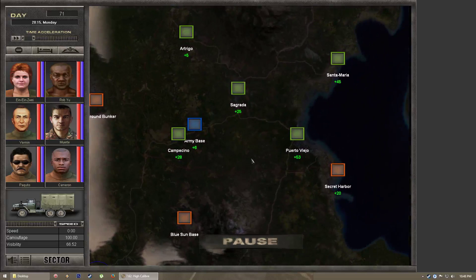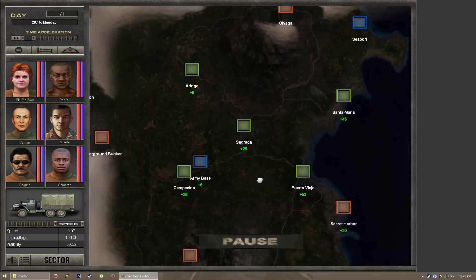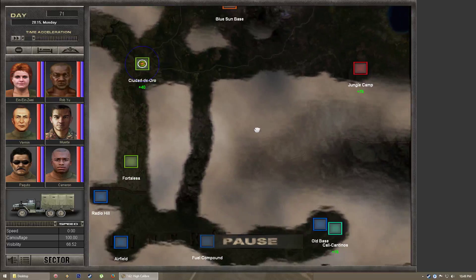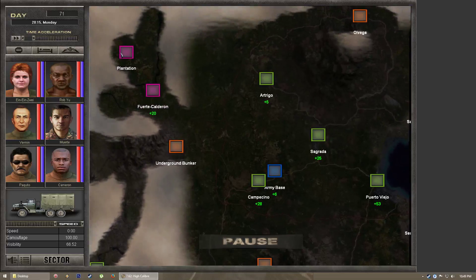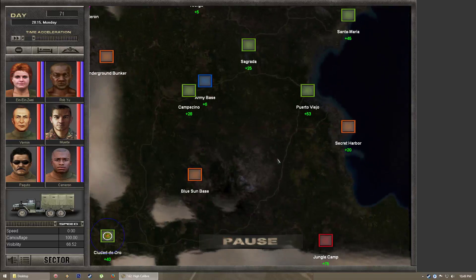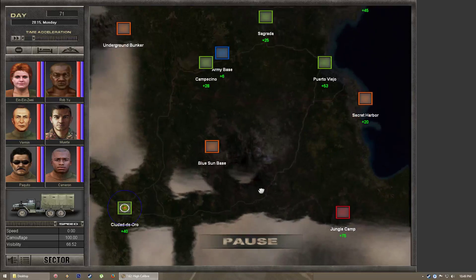When you look at your map you're going to see different colors for different locations. Those colors generally designate the faction that operates there. Green ones are your government forces — your general starting cities and a few other locations. Red are rebels. The purplish-pink color is one faction which is sort of a drug cartel. Orange are generally something not controlled by any particular faction, or factions added later through the Blue Sun mod.